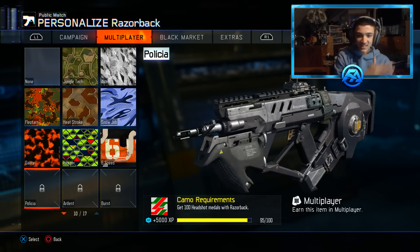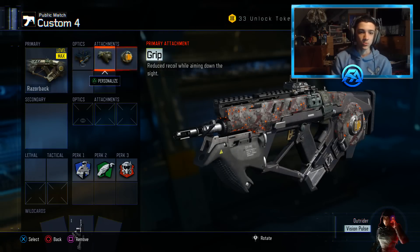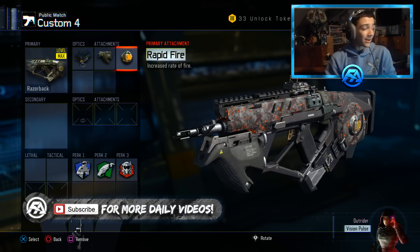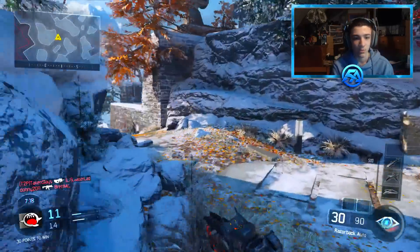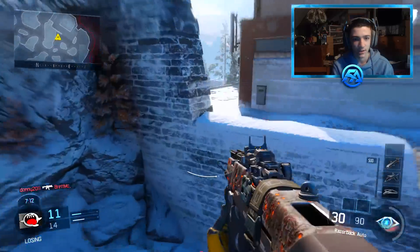Five more headshots and we should be able to get it in the next game. I just wanted to quickly show you guys my class setup - I'm rocking the ELO sight, I do like the grip so I don't have too much recoil and I can stay accurate. I actually have rapid fire because I feel like the razorback shoots insanely slow and I feel like I'm dying a lot trying to go for the head. I just got six sense, scavenger, and tactical mask. I think we actually need one more headshot and that's it.